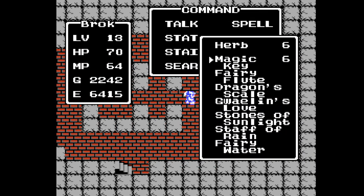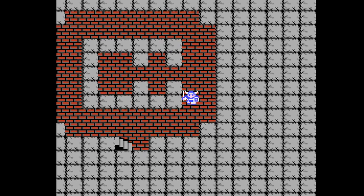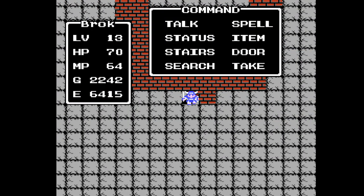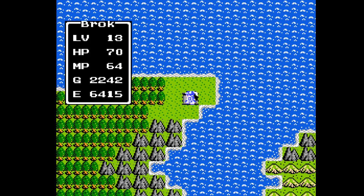The Staff of Rain does absolutely nothing as an item. It doesn't do anything in battle either - we can test that out later if you'd like. So that's all there is to this part. Now we're going to go to the Shrine - I believe it's the Rainbow Shrine or Shrine of the Sun, or whatever they call it. Our Shrine of MacGuffins.